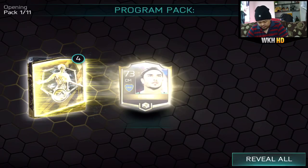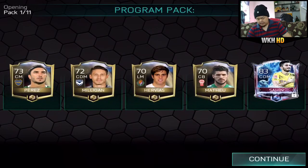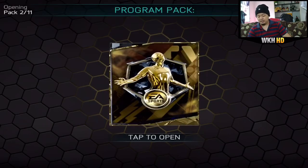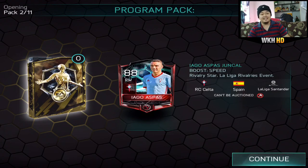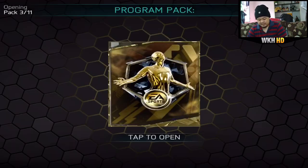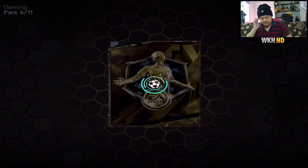First pack: 73, 72, 70 — not even a good one. Sahin 83 rated card, probably one of the lowest. Next pack: 74 — who is this? Iago Aspas, 88 rated player! It's increasing. Third pack — the animation looks really good — another 88 rated player, just chillin.